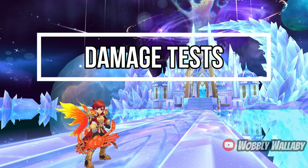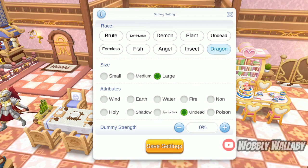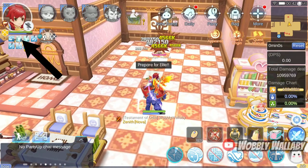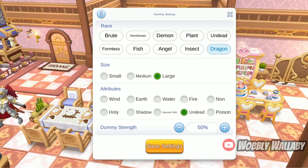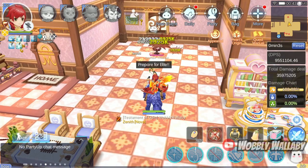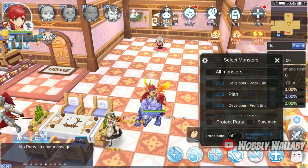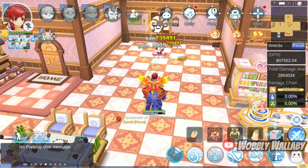Next are the damage tests. First is the +15 Gold Earring with 4.5% penetration. I am using the Training Dummy set to Dragon, Large, and Undead, and also set to Boss — to simulate the Fantastic Dragon in Panape Museum. I'll hit it long enough to see the 3 counters accumulate in the status bar for the auto attack bonus from the Wind Chaser Bow. At 0% dummy strength, I hit it for 4.59 million damage. At 50% strength, I hit it for 239,491 damage. At 80% strength, I hit it for 239,491 damage.